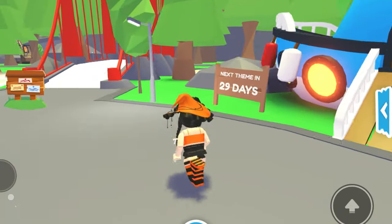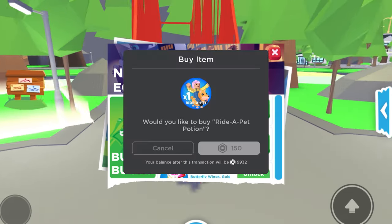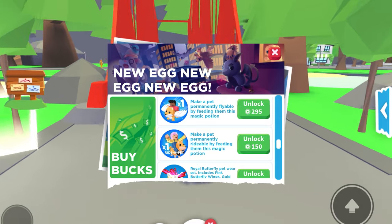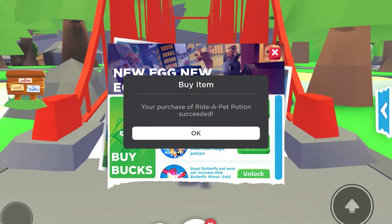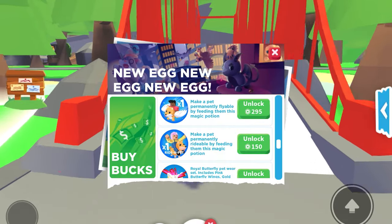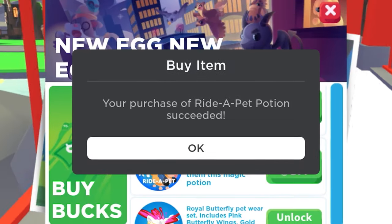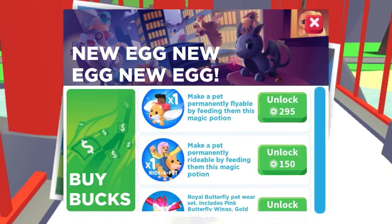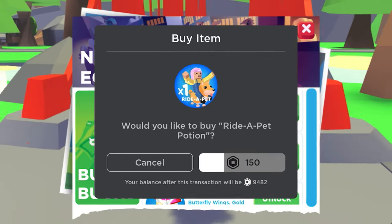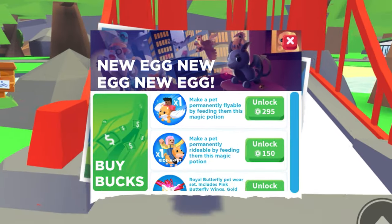First, we need to buy some right potions because I don't have any. So let's buy a couple of right potions — the main motive of this video is trying to get like a neon legendary and some good pets. We're gonna try and get something good compared to right potions.